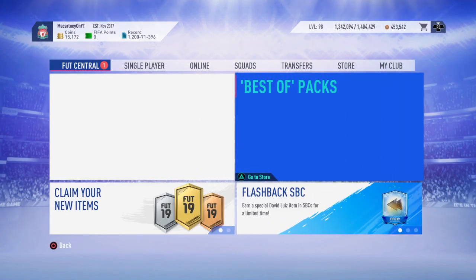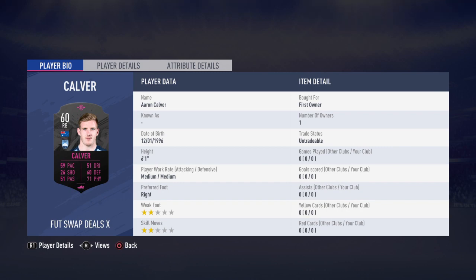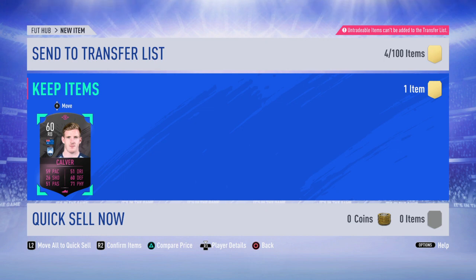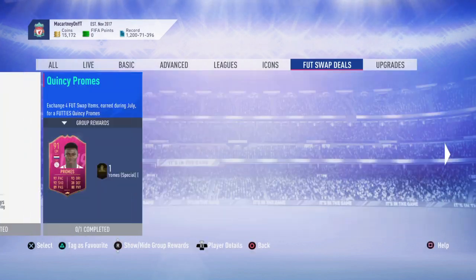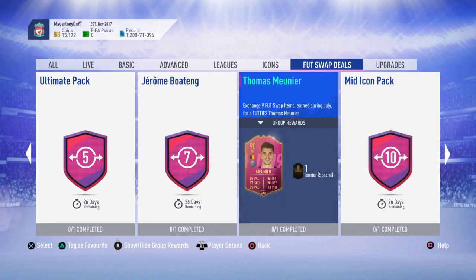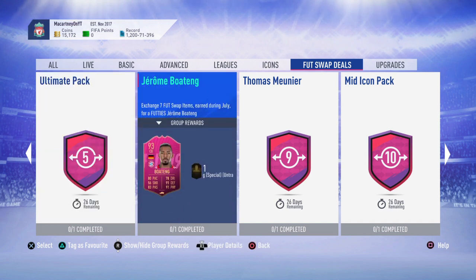You're going to get a free token - it's like a black pink card for Footies. When you log onto FIFA 19 you should have this in your club already. You are going to have to save up a lot of cards to get these Foot Swap deals. I'm pretty sure a lot of people are on this video because they're unsure on which one to go ahead and do.